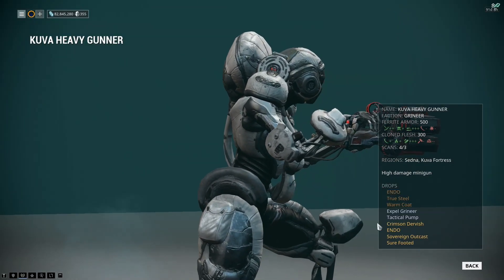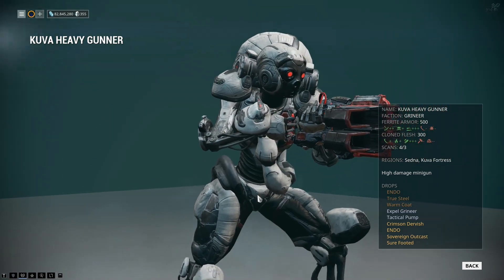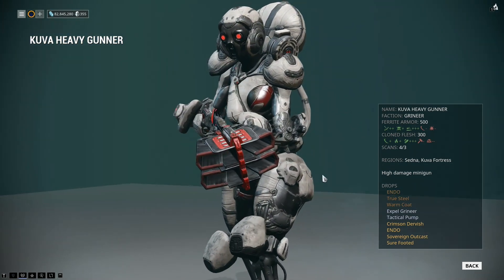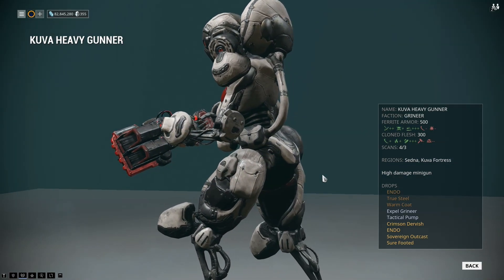It does of course have a new stance that comes with it — the Sovereign Outcast — available from the Kuva Heavy Gunner, which only seems to spawn on the Kuva Fortress tile set, making it a bit of a pain to get hold of.